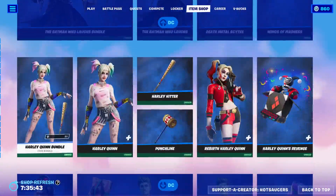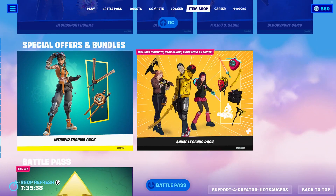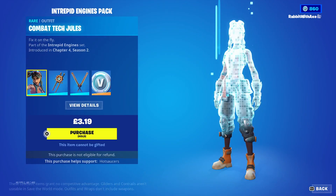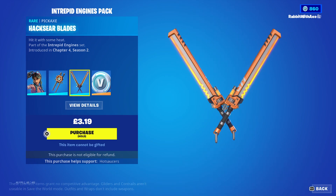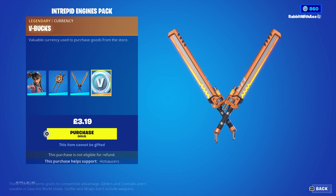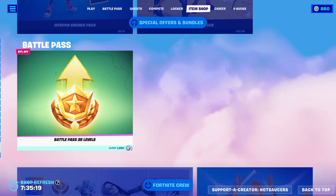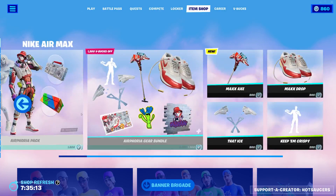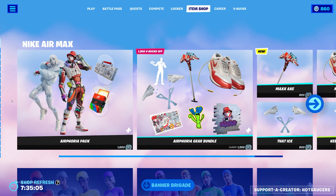All the DC stuff is still here, so if you're wanting any of that make sure to pick it up — I obviously already have everything. The Intrepid Engineer, or Engines Pack, is the new starter pack for this season and comes with Combat Tech Jewels, the Haxia Blades back bling, the Haxia Blades pickaxe, and of course 600 V-Bucks — really good deal, definitely worth picking up if you're interested. Otherwise the Anime Legends pack, 25 Battle Pass levels, the Battle Pass itself, and Fortnite Crew are all available. A new collaboration with Nike — love to see it. Thanks for watching, subscribe and all that jazz, see you next time. Bye!